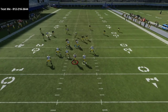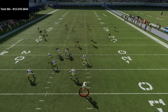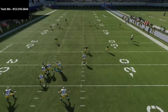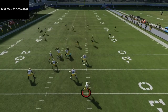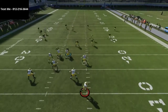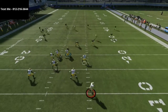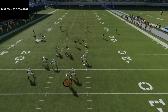Watching this play from the Titans' perspective: you get a nice jam on the post route, the drag route is pretty much taken away, the running back is blocking, and the Titan route is taken away. Everything falls away and that's where your user needs to be — usering the crossing route in the middle of the field, then getting to the tight end.